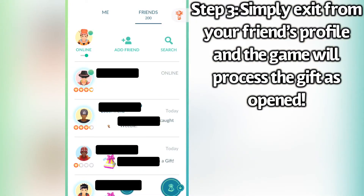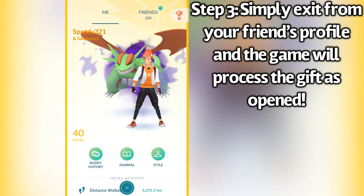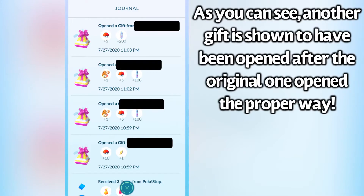Yet it still processes that the gift was opened. I'm going to go to my journal — as you can see right up here, it shows the gift that I opened the regular way, and then above it shows another gift that was opened. And that's the one that I used the trick on.